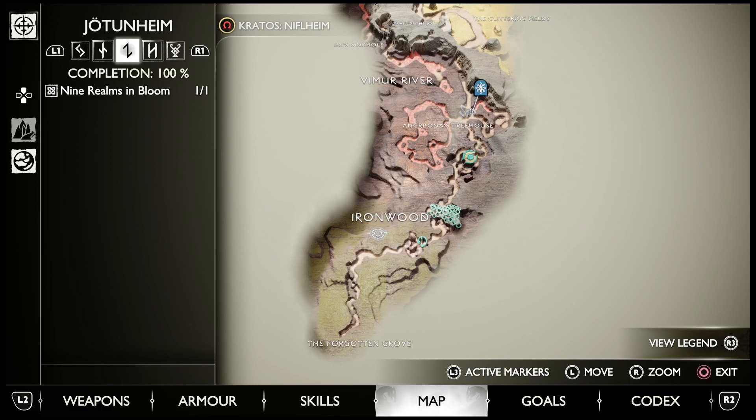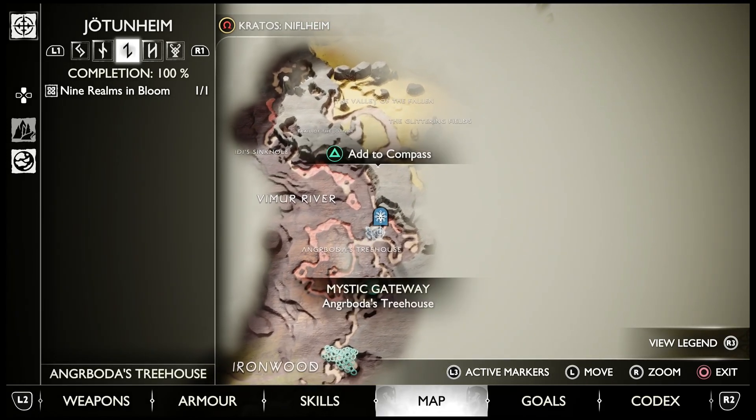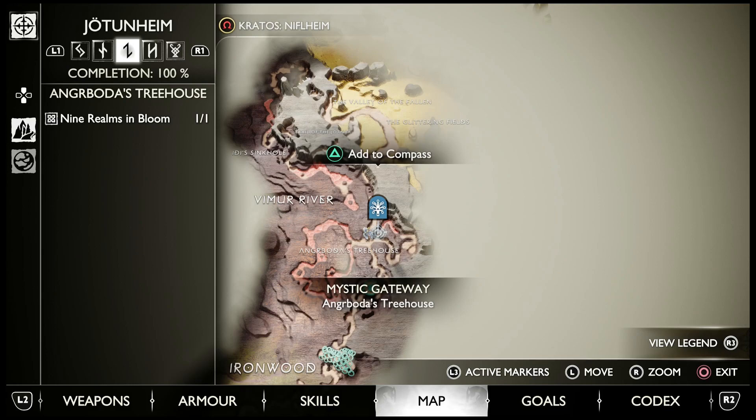That's the only thing for 100%. So Asgard and Jotunheim — don't worry about it. Super easy. You just have one collectible at the very end, and it's only in Angroboda's Treehouse. Subscribe to the Linus Wilson channel — we give you the secrets to crush God of War Ragnarok.